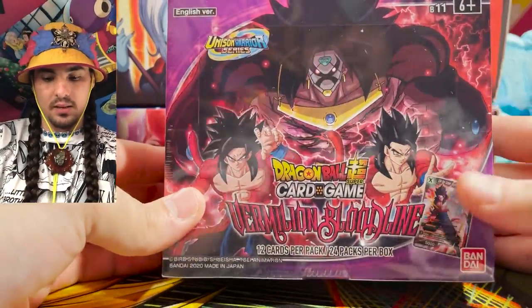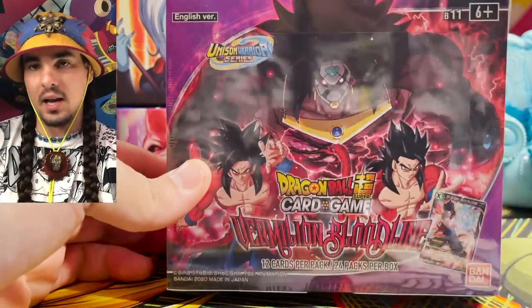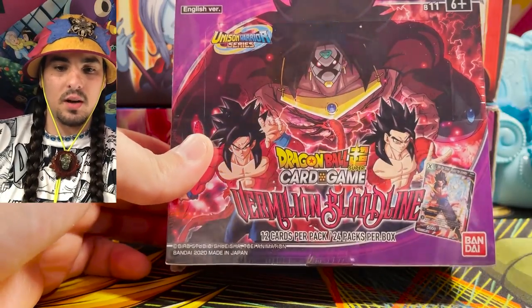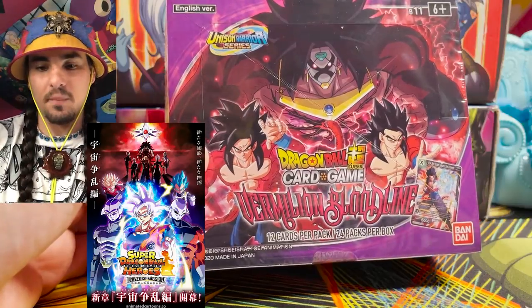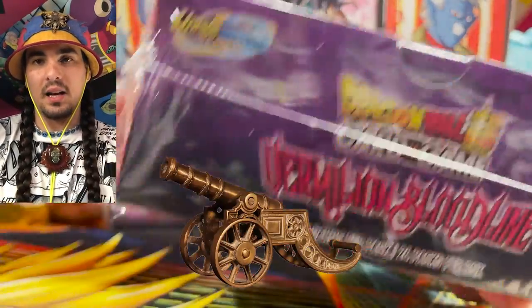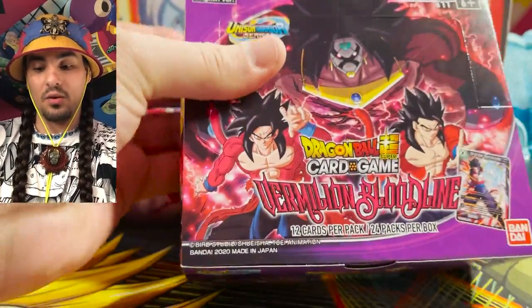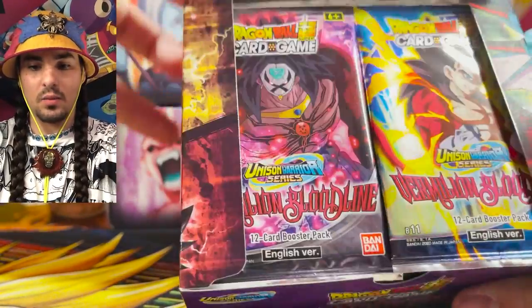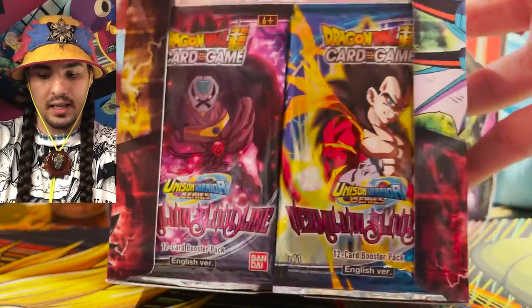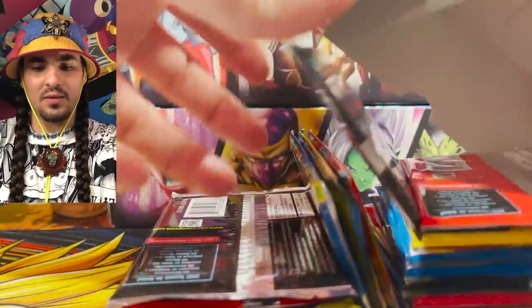We got this booster box here — this is Vermilion Bloodlines, looking at that Super Saiyan 4 design, looks so good. Dragon Ball Super Heroes is where most of this comes from. The argument of canon and non-canon has become extremely arbitrary given the expansion of the Dragon Ball universe. Facing us we have a Vegeta ready to dance and a Broly SS4 ready to crush — everybody on the front of these packs looks like they just got to dance.